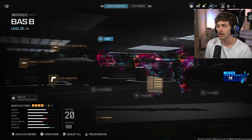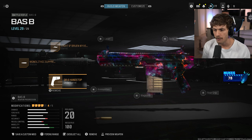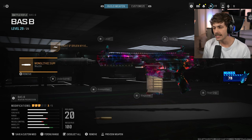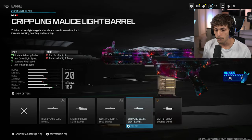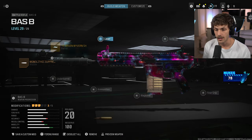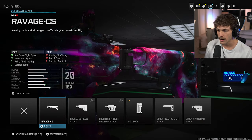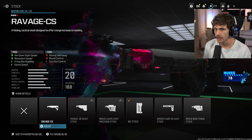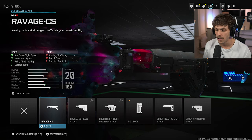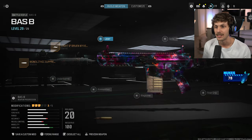The next attachment is personal preference — same with the hand stop. The main parts of this build are: a muzzle (the Boar or monolithic), the barrel, and the no stock. What you could also do if the recoil is too hard to control is add the Ravage — it's pretty good for this gun — but then I'd just use the other build variation I'll be giving you guys.